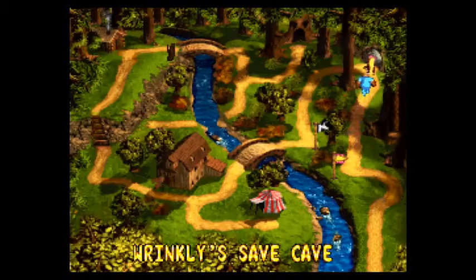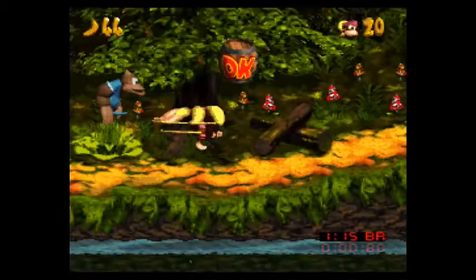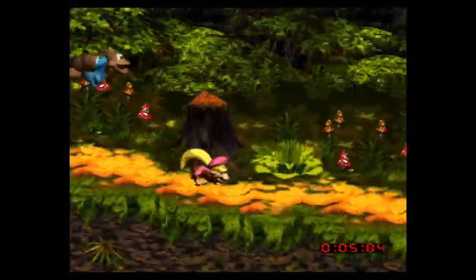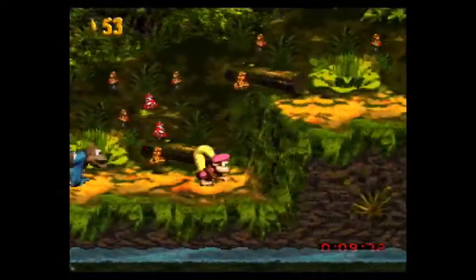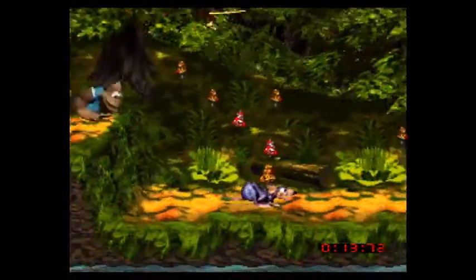Just past Wrinkly Safe Cave is our first actual race — a level called Riverside Race. For this one, we're on a bit of a timer. Take a look in the bottom right corner — there's a clock going up, and we're gonna need to make sure that we beat the time of 1:15. As long as I skip over the bonus rounds, I should be fine.